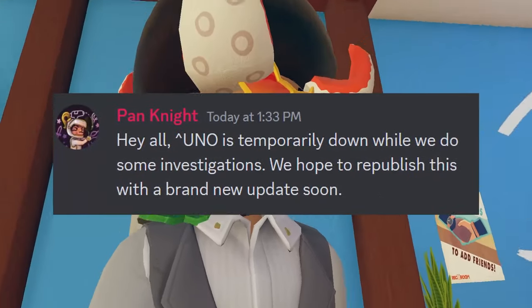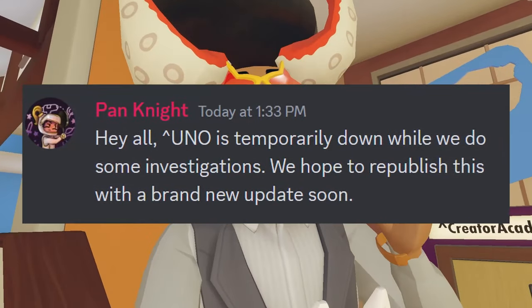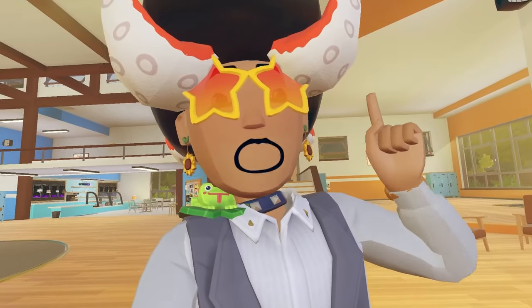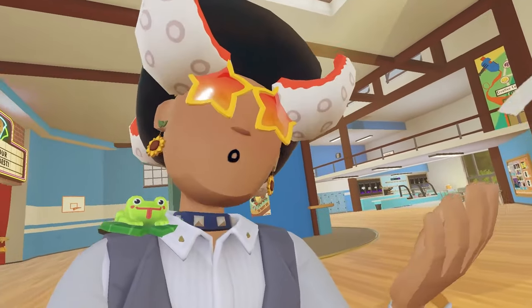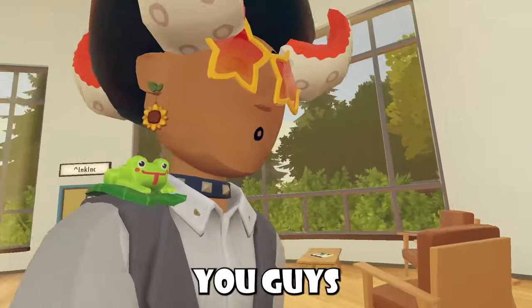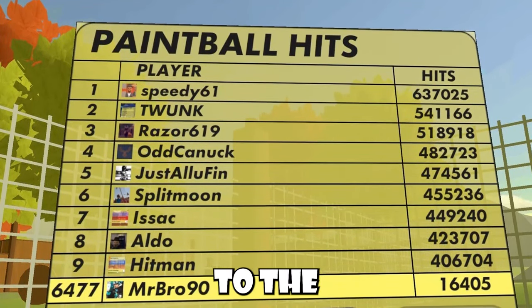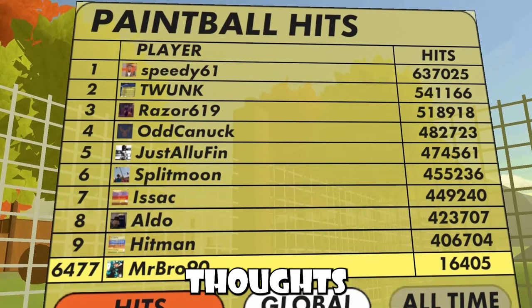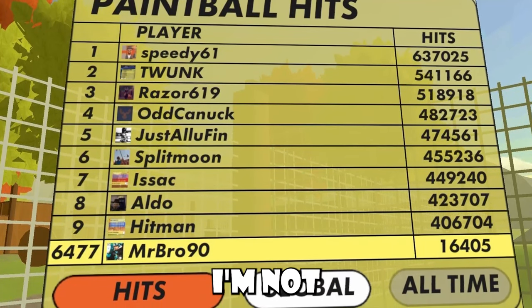Ink Overflow also had some more news about their game Uno — it's temporarily down while they do some investigations. They hope to republish with a brand new update soon and I'll cover that one. So if you guys are a fan of the Rec Room community game Uno, it's probably gone for you right now. Also, whenever I do news I may also talk about Rec Room community games as well because I want to start talking about their updates. Also, if you guys weren't already aware, whenever you look at leaderboards now, you'll see yourself compared to global players. You'll see your rank compared to the global wins in whatever leaderboard you're looking at — you'll be at the bottom while it displays the top nine. What are your thoughts on this UI change for the leaderboard?